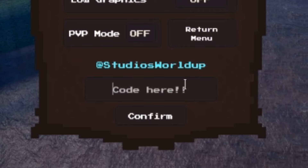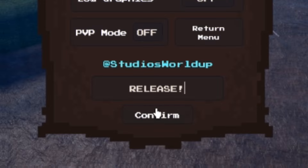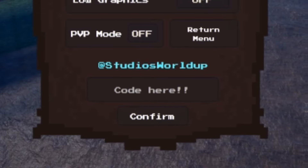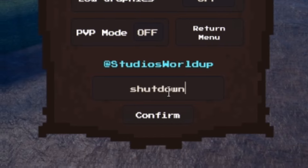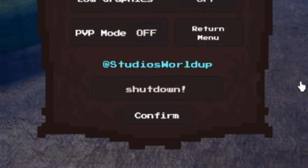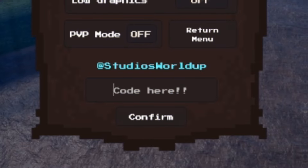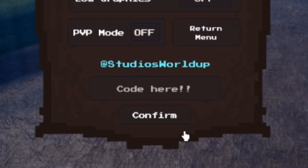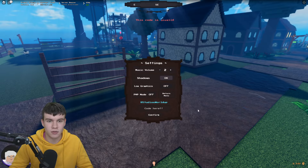Our first code today is going to be RESETSTATS — that's R-E-S-E-T-S-T-A-T-S. Make sure when redeeming Pixel Piece codes you put them in capitals like me, otherwise they won't work. Click confirm — there we go, that code's been redeemed and it gives us a stat reset, which is quite nice since normally stat resets cost Robux.